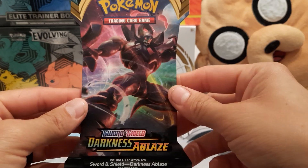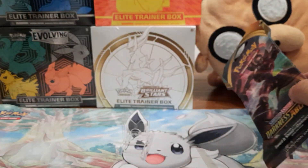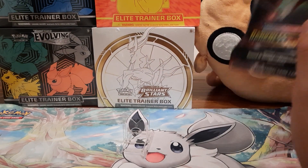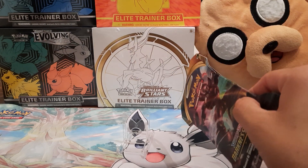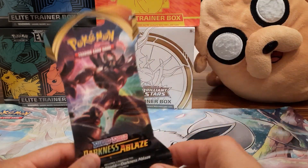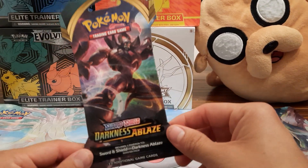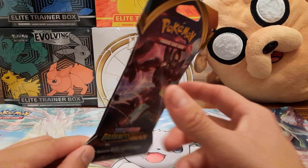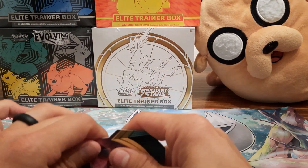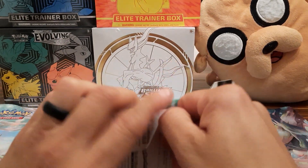It's crazy because you'd think Darkness Ablaze would have a ton of Charizard cards. You get into Brilliant Stars and there's the Charizard V, the Charizard VSTAR, the Charizard V full art, the Charizard V alternate art — kind of crazy. Then you get Darkness Ablaze, which is all about fire, and it's literally just one. I think it's just the Charizard VMAX, because the Charizard VMAX rainbow is literally from Champion's Path if I remember right.